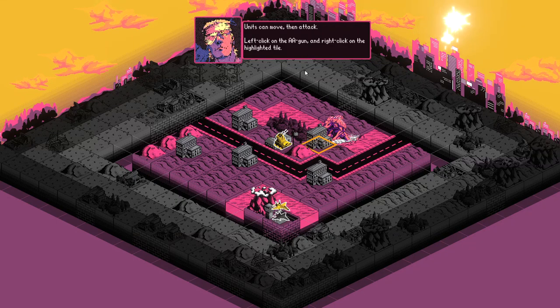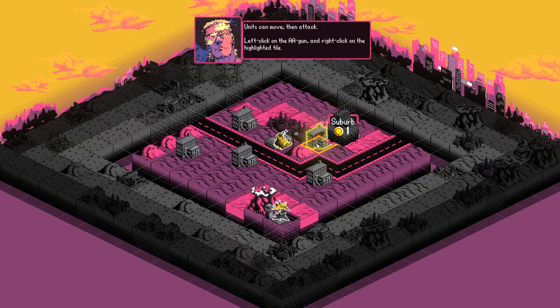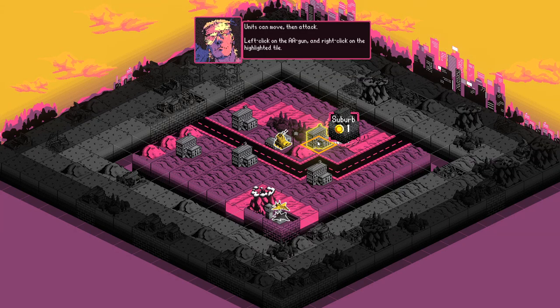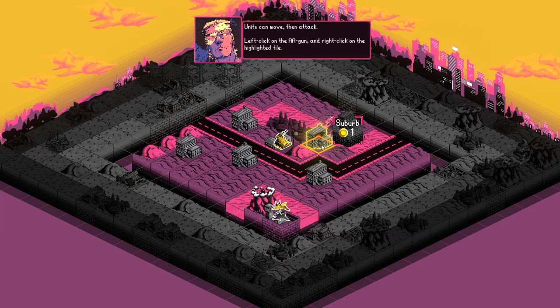Units can move and then attack. In this game it functions differently than a lot of other strategy games. Normally your movement and your attack are kind of divorced from one another — you have specific movement points and specific attack points, usually represented as like blue pips and red pips. In this game you have neither of those things. Everything just has movement, and if you end your turn adjacent to an enemy they open fire automatically all by themselves. That's something to keep in mind.